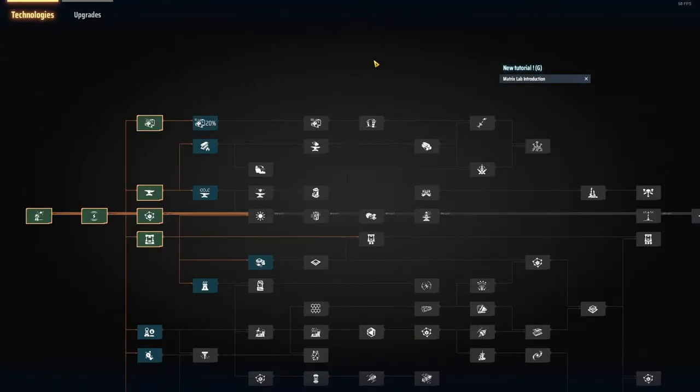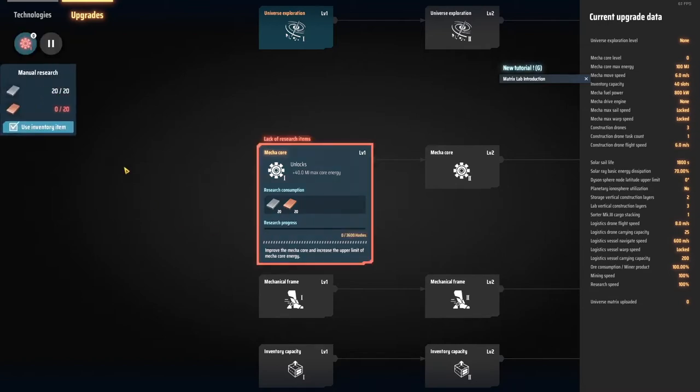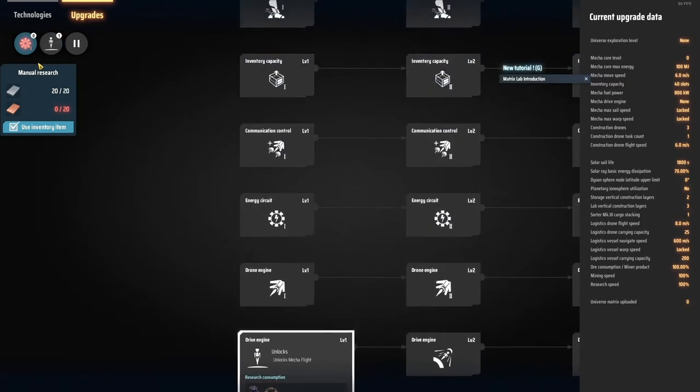It doesn't ditch any research — it's still at 20%. We're going to go and start doing this, which is iron plates and copper ingots. We're going to queue that, and then enqueue this. Enqueue means it needs something else in order to be able to do it, so you have to have researched this in order to be able to do this.